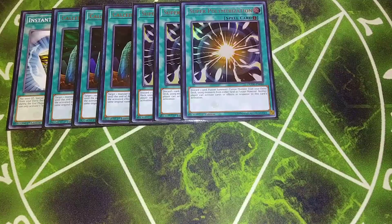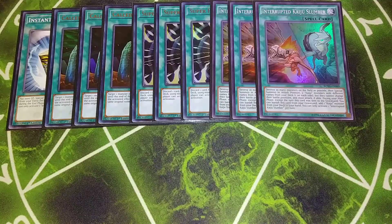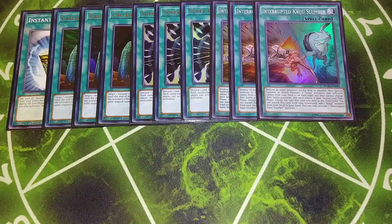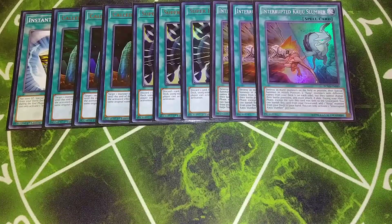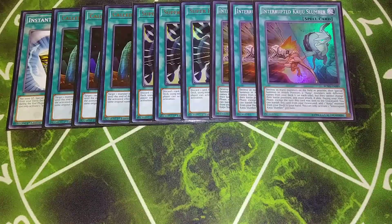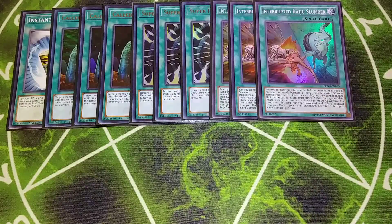Then we play three copies of Interrupted Kaiju Slumber, which helps us with an OTK that's in the deck. Basically you activate this card, destroy all monsters on the field and send them to the graveyard, then summon a Kaiju to your field and a Kaiju to your opponent's field. If you have a Relinquished you can summon, you gobble up the Kaiju your opponent has and then attack with your Relinquished and your Kaiju, which is a really cool way to OTK your opponent.